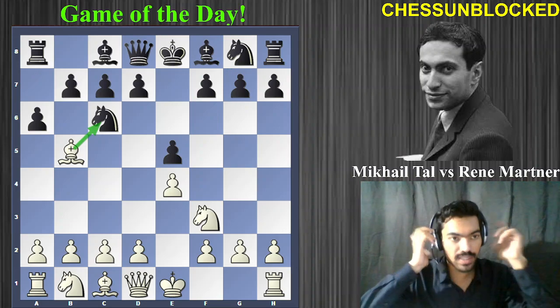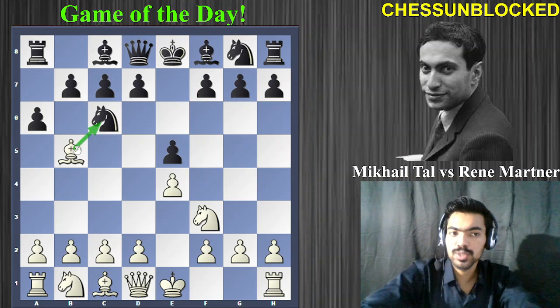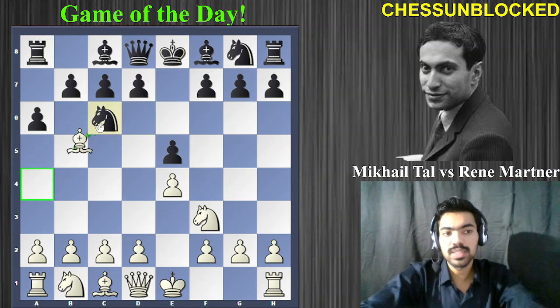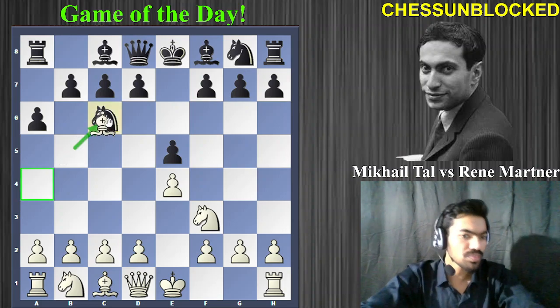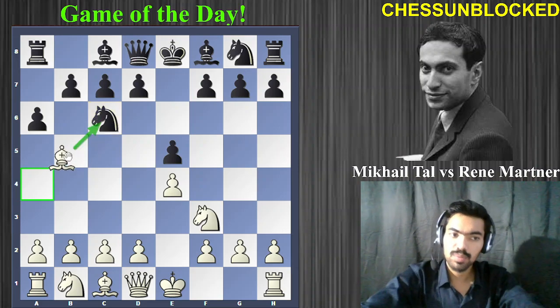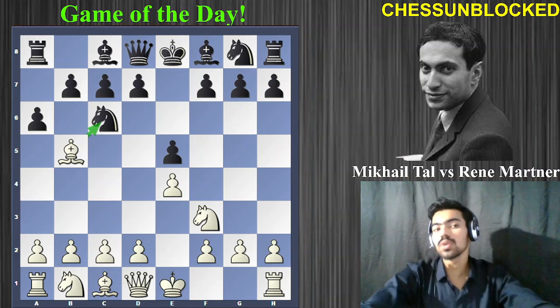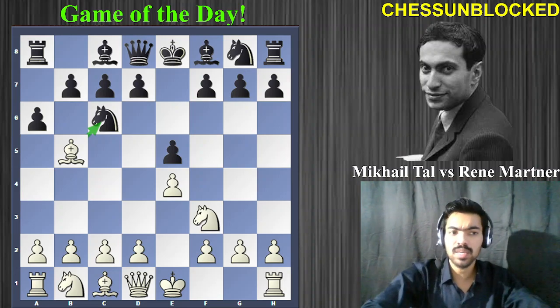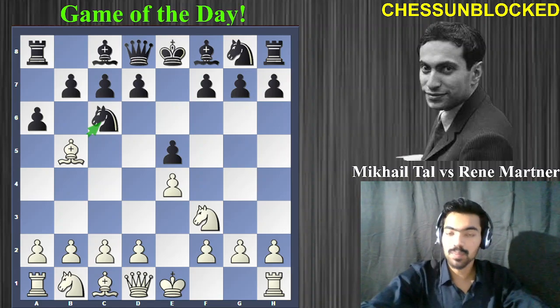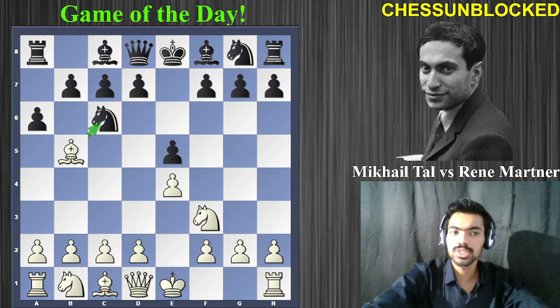In this game we see the most popular move, a6 — the Morphy Defense. The idea is you attack the bishop and ask a question: do you want to capture or go back? Capturing is basically the favorite of Robert James Fischer, who won many interesting games with it. But Tal prefers to keep his pieces. Tal is a very aggressive attacking player — he does not exchange his bishop unnecessarily without a concrete reason.